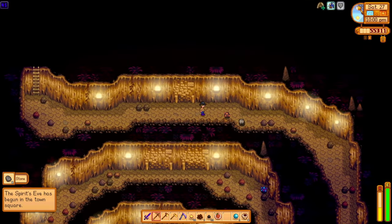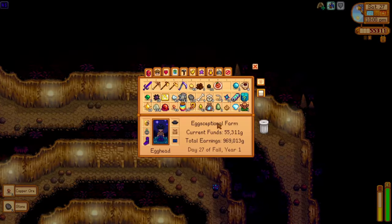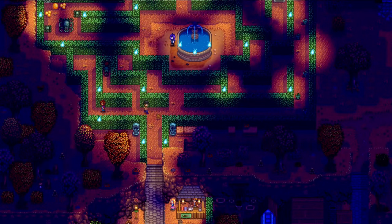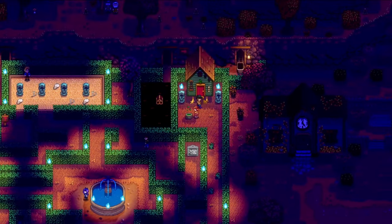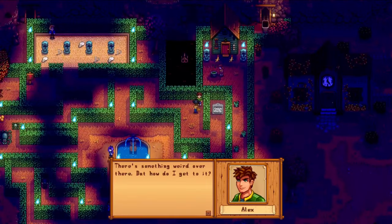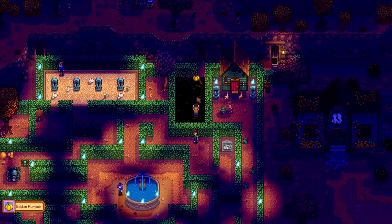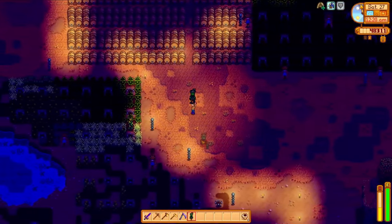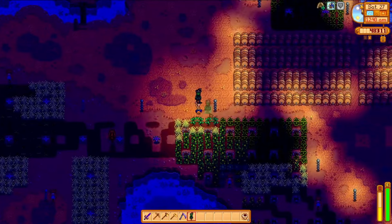I continue mining and then I get a message indicating that the Spirit's Eve Festival has just begun in the town square. I'm feeling good about today - how about we go check out the fair? As you can imagine, at the end of fall it's a very All Hallows Eve themed event. The most notable thing is this little hedge maze that they put up in town. I make my way through the maze, talking with the villagers along the way just for that little bit of extra friendship, until I reach the chest at the end. For solving the maze, we get a golden pumpkin - and this thing used to be worth 30k, so I saved it for the end of the season, but it's not worth 30k anymore. There was also another rare crow at the shop, so I made sure to pick that up.